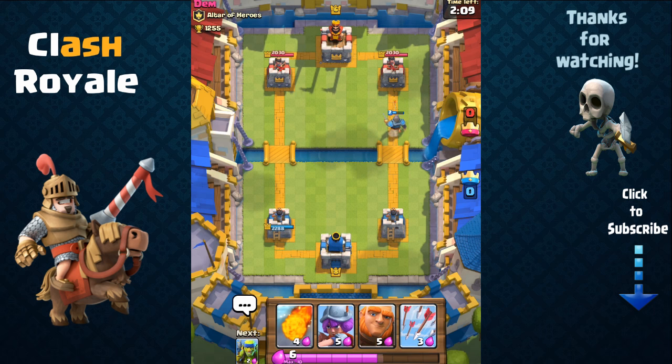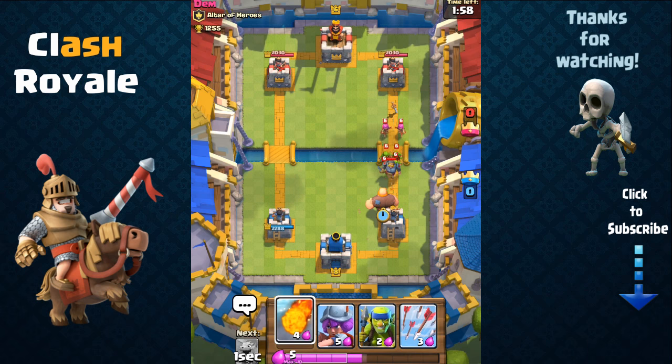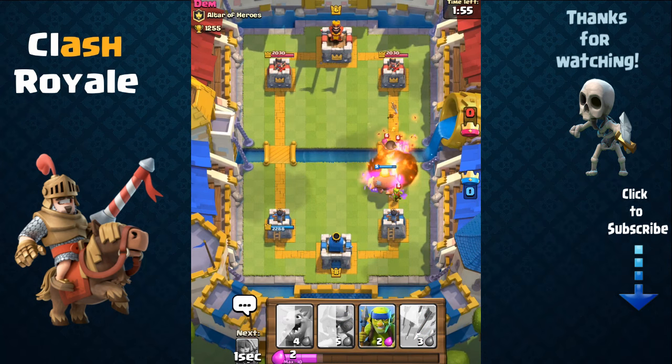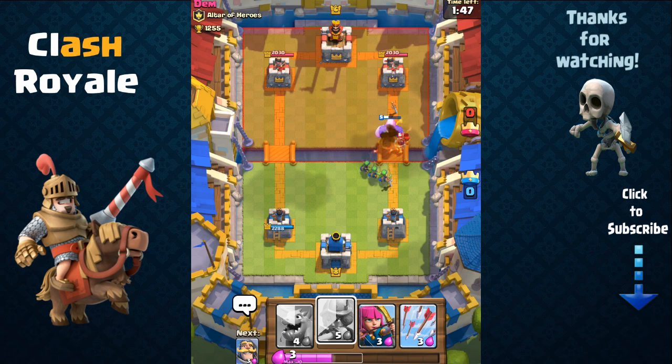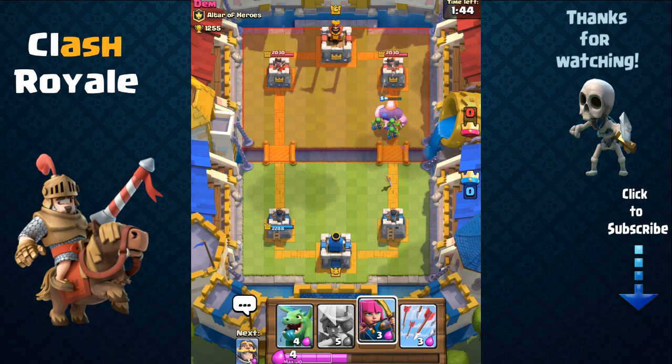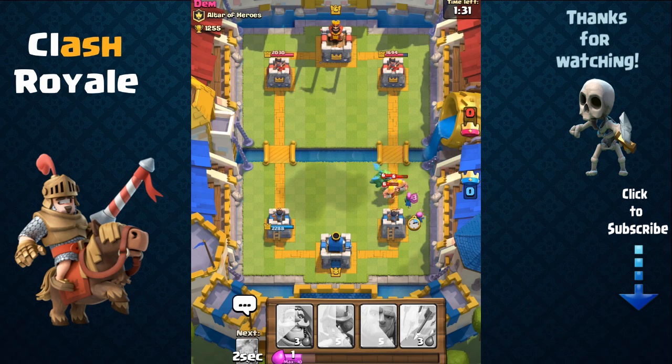We're now in the lead on elixir because he spent a lot doing that. We send out our giant and place a fireball onto the clumped group of troops — that takes out his knight and the other troops in that region. We don't send out archers yet because our giant is pretty much going to die there since he's weakened, so no point wasting more troops. Then he sends out barbarians, so we send out the baby dragon for its splash damage to deal a lot of damage to all those barbarians.